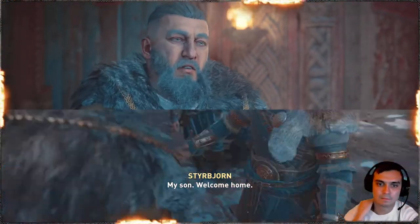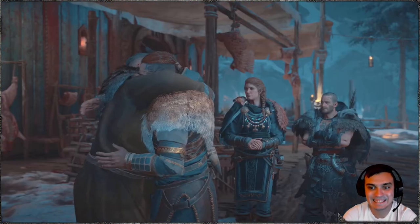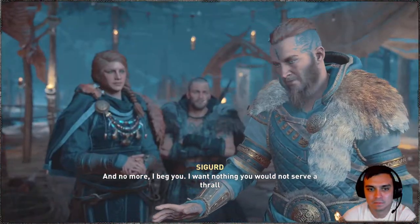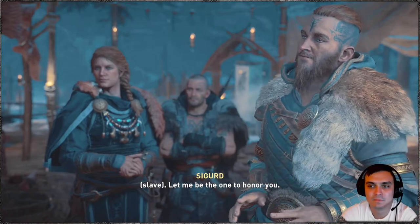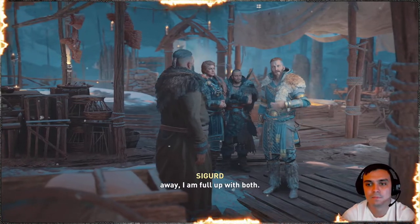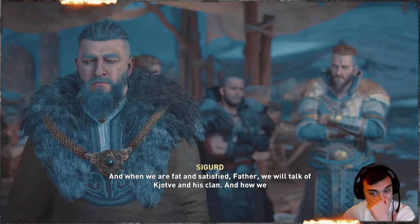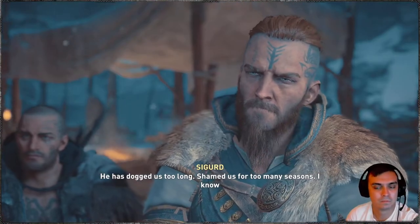My son! Welcome home! Tonight, we feast and celebrate your return, Sigurd. The tables are laid with barley and lamb, bread and mead. And no more, I beg you — I want nothing you would not serve a thrall. Let me be the one to honor you. I bring gifts and tales from far away lands. After two winters away, I am full up with both. Come inside. And when we are fat and satisfied, father, we will talk of Kirtle and his clan and how we may end their terror once and for all. He has talked us too long. Shamed us for too many seasons. I know this.